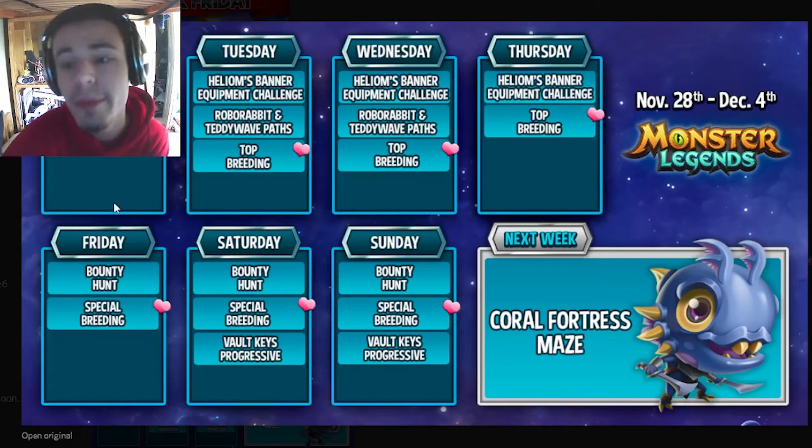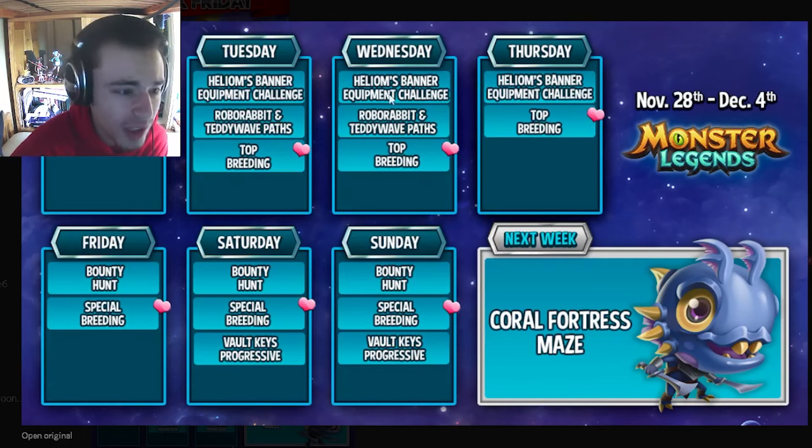Starting on Tuesday — since Monday is already over — Tuesday and Wednesday are actually exactly the same. They both have the Helio M's Banner Equipment Challenge, Robo Rabbit and Teddy Wave Paths, and the Top Breeding.